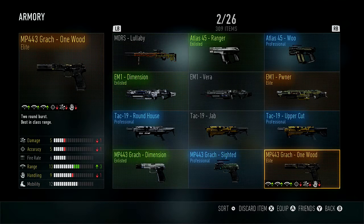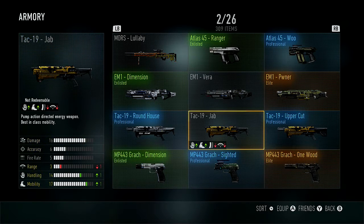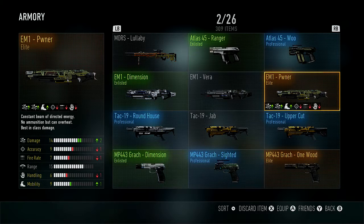I was also able to unlock the EM1 — the Pow Pow, or Pwner — it was okay. I used that for a couple matches, but the accuracy was lacking. In every Call of Duty there's always something that overtakes everything else when it comes to weapons. If you go back to all the Call of Dutys, for example Ghosts...